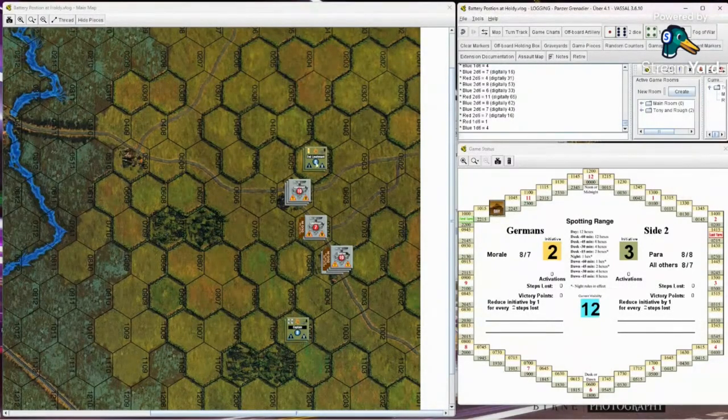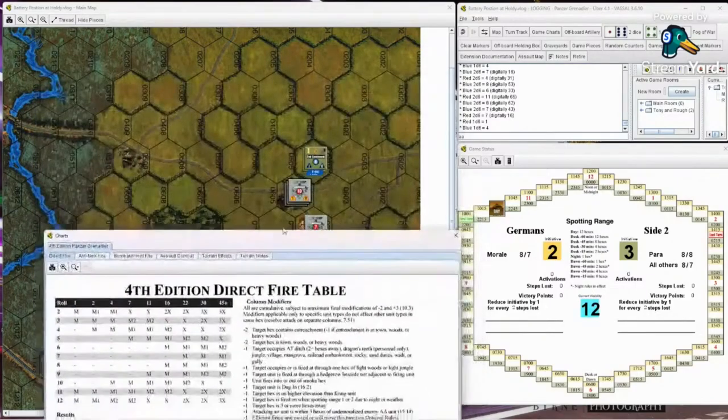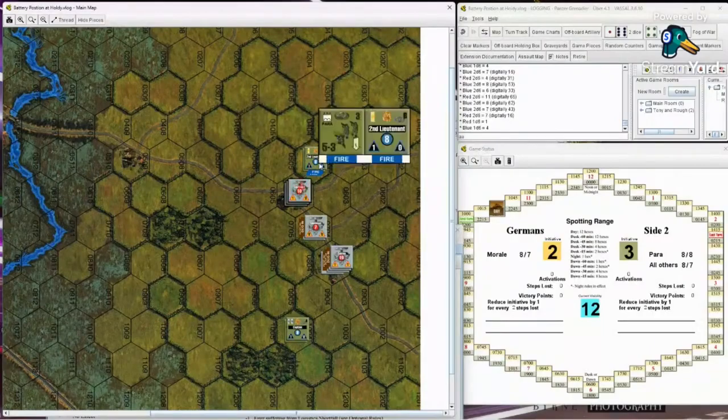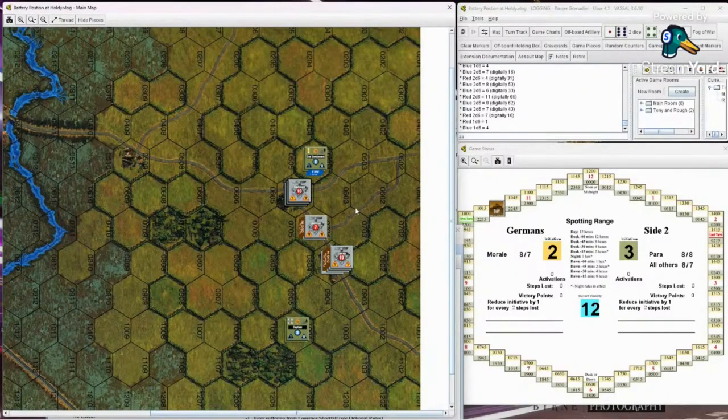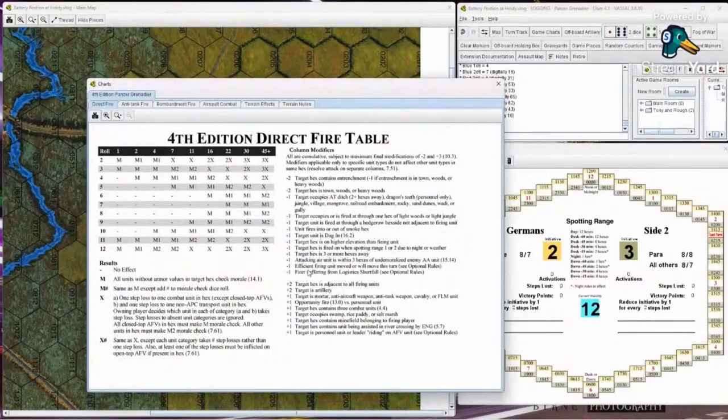I'm going to activate this unit and fire into the town hex using direct fire. You're in a town so it's minus two. I'm adjacent so I get plus two - those cancel out. I'm just on the four column. With a six firepower plus one for the leader that's a seven, but no seven column exists. Then with plus two for adjacency I'm on the 16 column. Wait - let me work through that properly from the beginning.